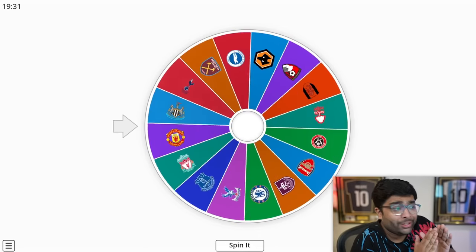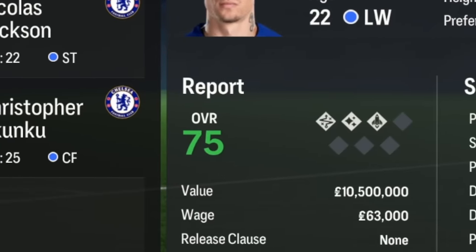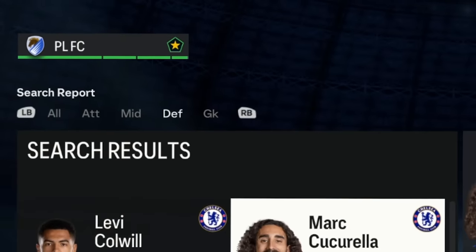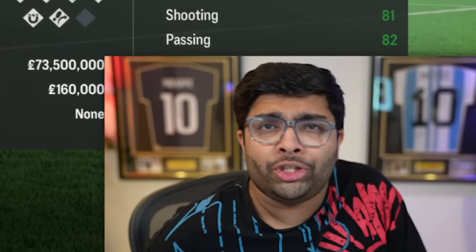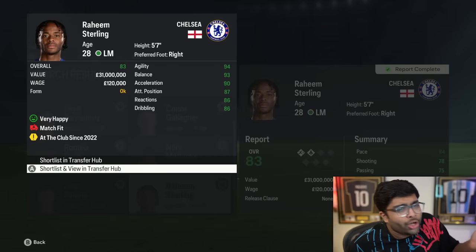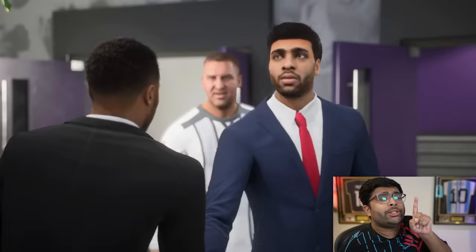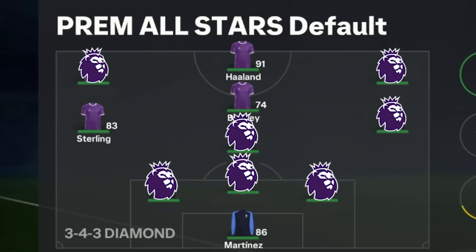Chelsea is another big one. I'm not signing Mykhailo Mudryk — he's only 75 rated. Chelsea's team kind of is washed; there aren't too many super high-rated players. We could go with Nkunku but he doesn't really fit the formation and I don't want to spend 100 million on him. We might need to settle with Raheem Sterling. Since he's a left mid, he kind of fits in our weird formation. We got him for a reasonable price of 40 million. We kind of need to start saving a bit after that Haaland transfer. In this ridiculous formation, we're going to need four wingers in our starting 11 — it's a good thing we picked Sterling.